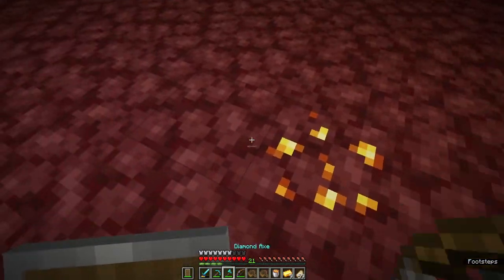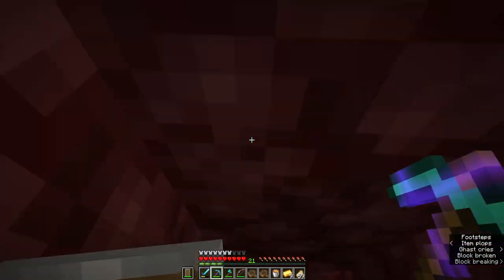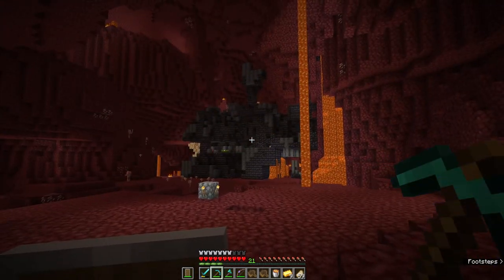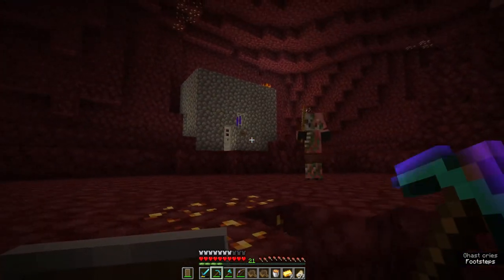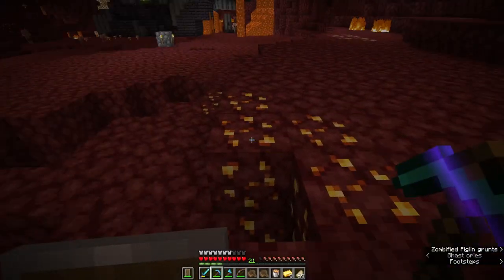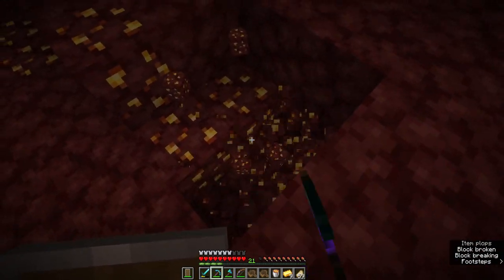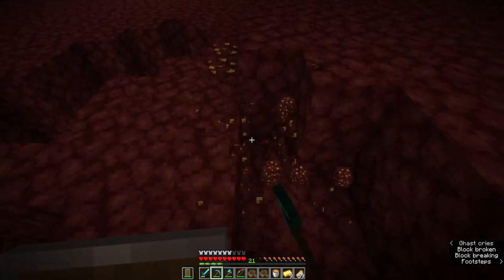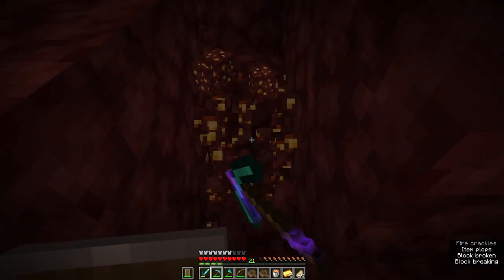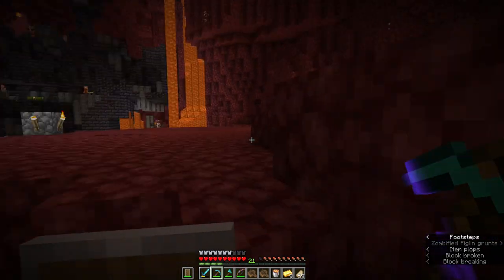So let's say a piglin was within 16 blocks of us and I went ahead and broke this — almost fell right into that. That could have been bad. And on that note, if you have the ability, always break nether gold ore with silk touch, because if you break it with fortune, you'll only get a couple of nuggets. But if you break it with silk touch and smelt it, you will always get an entire gold ingot.